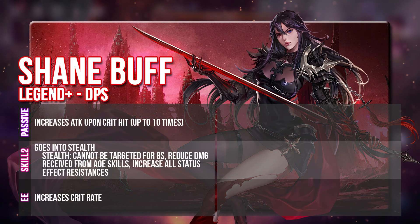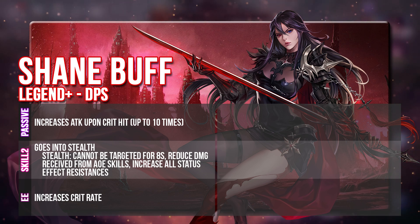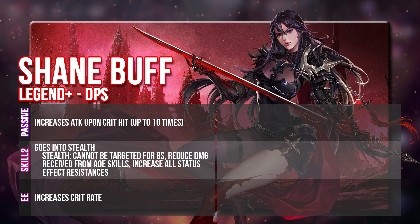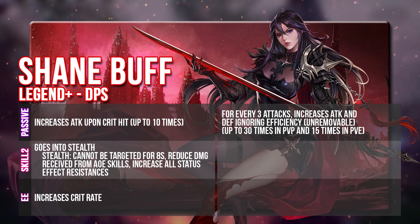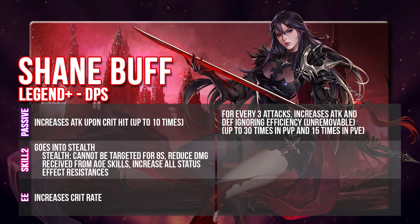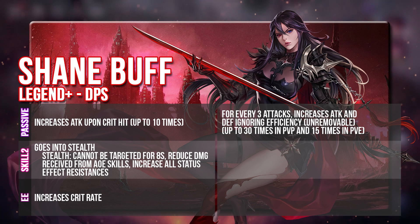For Shane's Remake, there are only 3 parts. This is her current skill set. For her passive, she increases her attack upon a critical hit up to 10 times, and she also goes into stealth with her Skill 2. With her exclusive equipment, Skill 2 gives her Crit Rate. But the main change for her passive is that she will now increase her attack based on every 3 attacks that she does, and she will also increase her Defense Ignoring Efficiency. These 2 increases are completely unremovable, meaning they cannot be removed by buff removal in PvP.